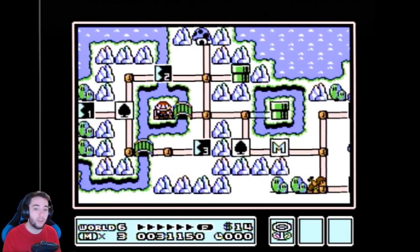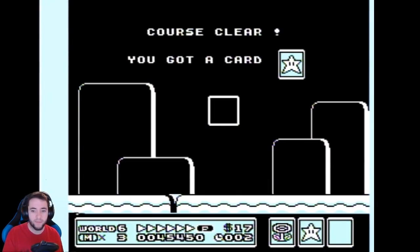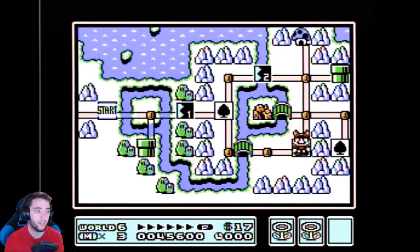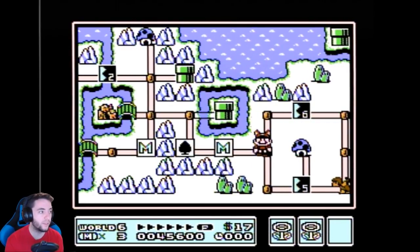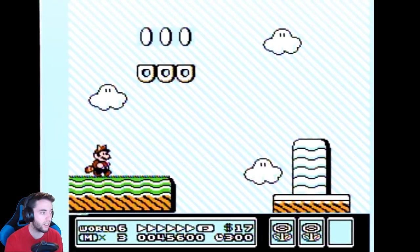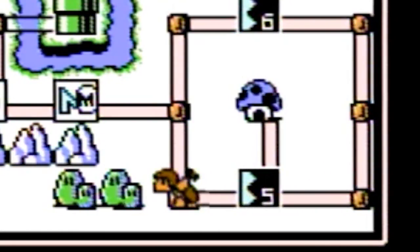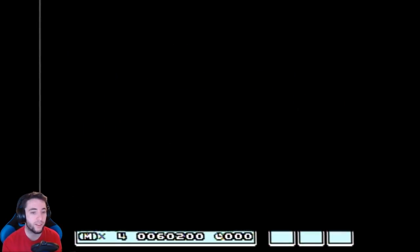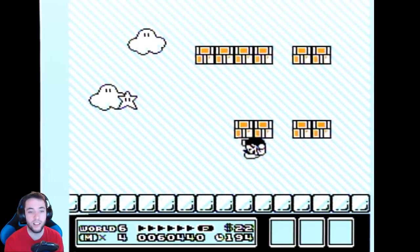We know which hammer brother is which depending on which way they face after their movement. Let's move the screen and jumble things up — there we go, they moved around a lot. So we have no idea which hammer brother is which. We'll save state and beat the level. He faced right, which means he's the star. The star will always face right, so I know for sure that this guy's the star. That is the new tech.